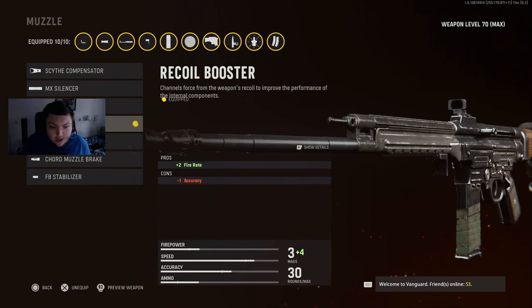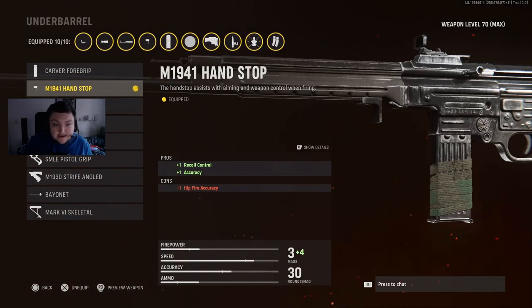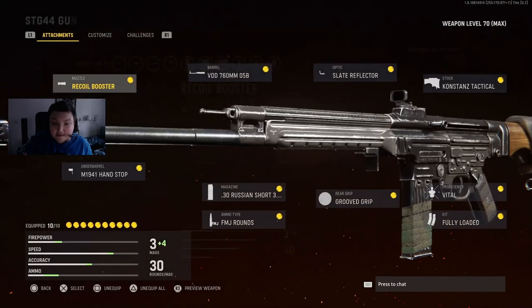For the muzzle you're gonna want the recoil booster — this is gonna increase the fire rate, making this thing a lot more deadly at closer ranges when you're coming up against the shotgun that everybody's using, as well as the two-bullet kill Type 100 class everyone's running. The M1941 hand stop gives you accuracy as well as recoil control, cancelling out the recoil booster's minus-one accuracy.